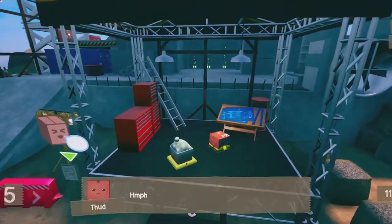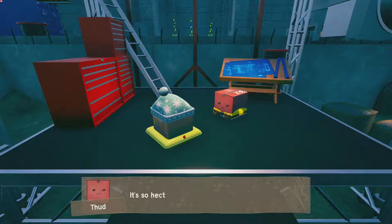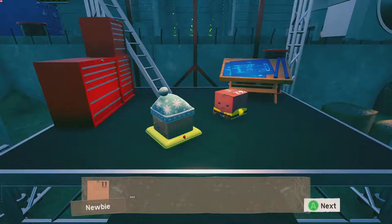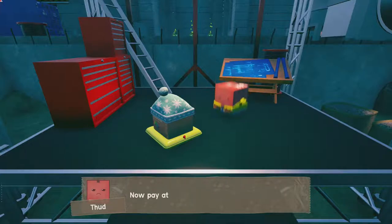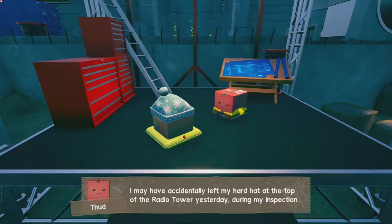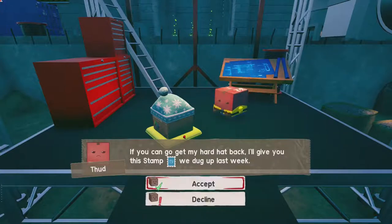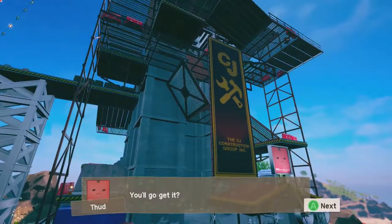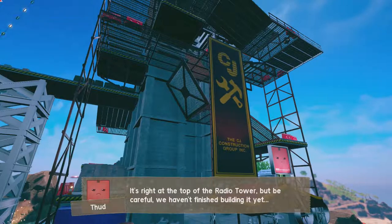Let's see what this guy wants us to do. He says nobody knows why we're building this radio tower. He's talking about aliens, regulations, and if you can go get his hard hat back, he'll give you the stamp they dug up last week. So we need to climb this thing, get his hard hat, and then we get a stamp. That's what the missions are basically like in this.